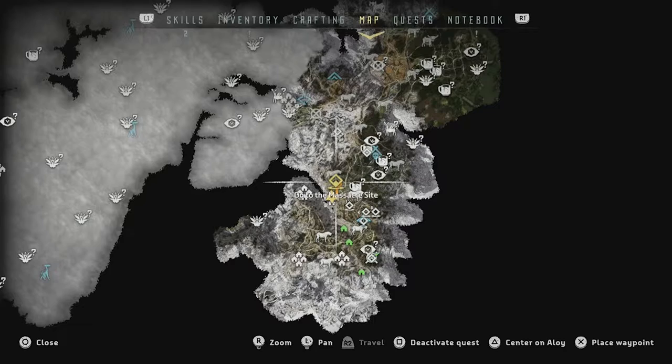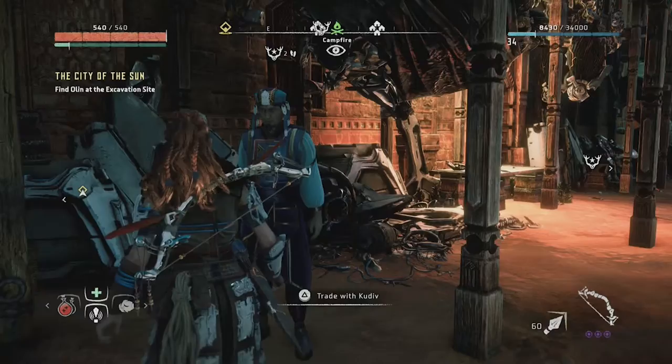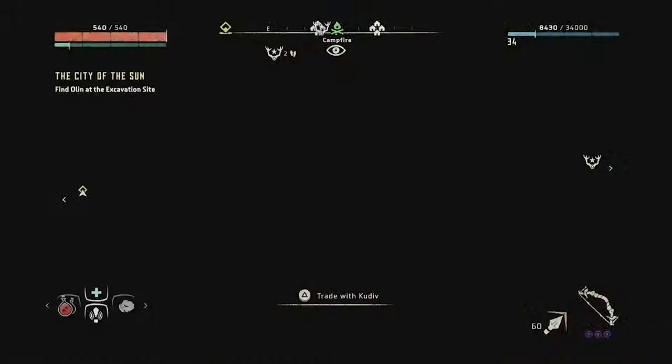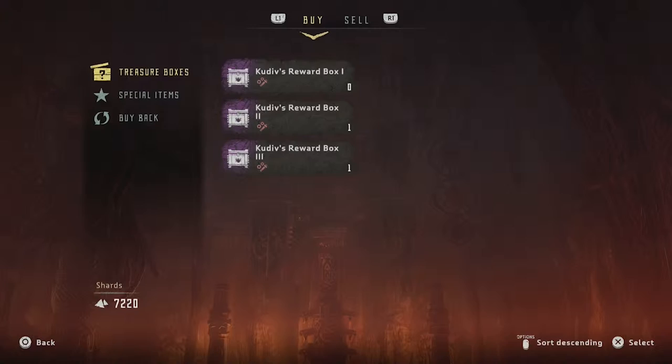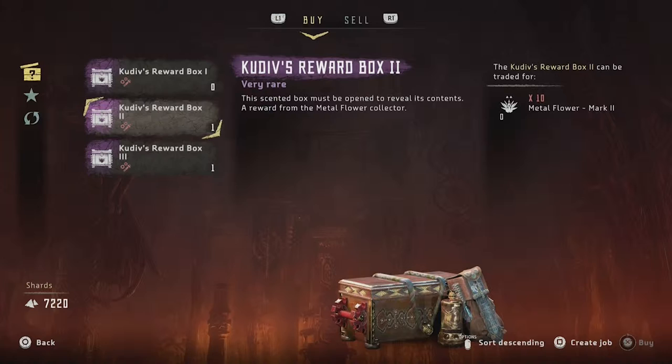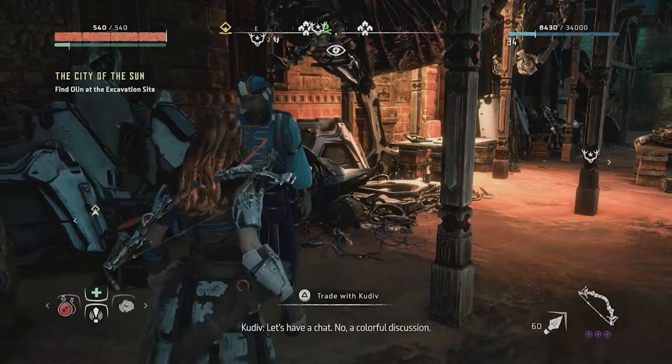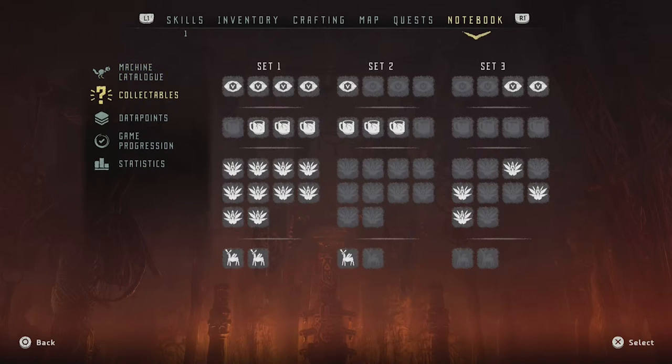Now some of you are probably thinking you're not gonna collect this stuff for nothing. Well, luckily for you, there are specialty merchants based in Meridian. You can visit them, and each merchant is specialized in one of those 4 items. I'm currently at the vendor for metal flowers, and for trading in 10 metal flowers you receive one of those boxes. These boxes contain purple modifications and other cool, expensive stuff that you can sell or use to craft items.